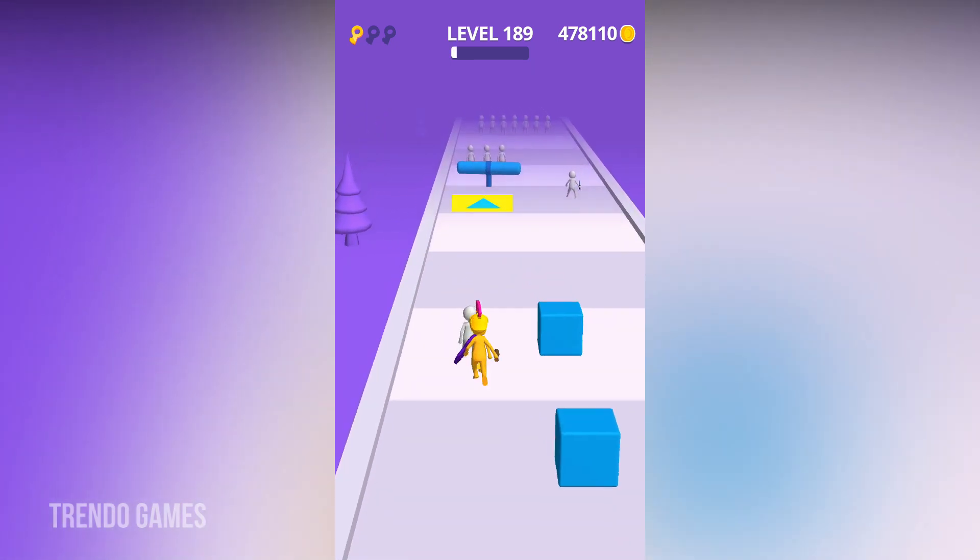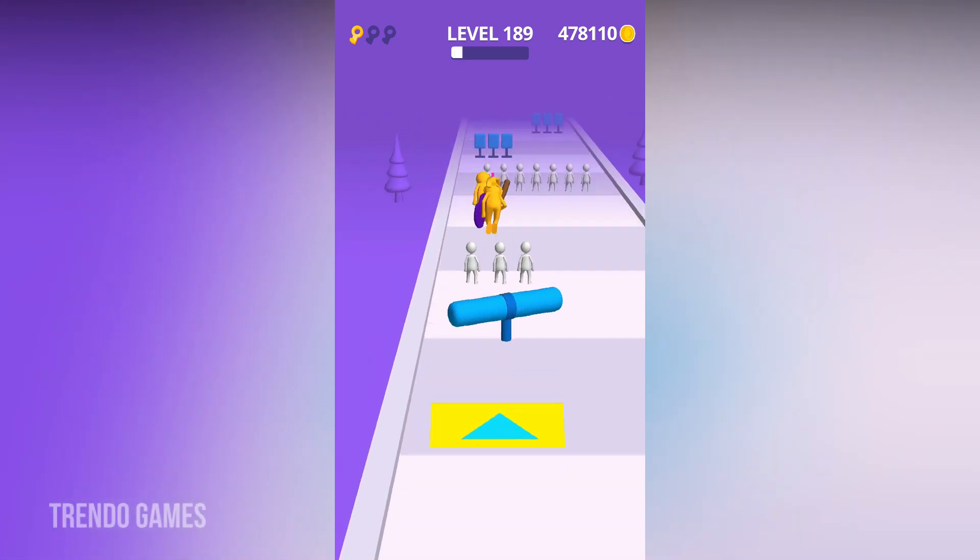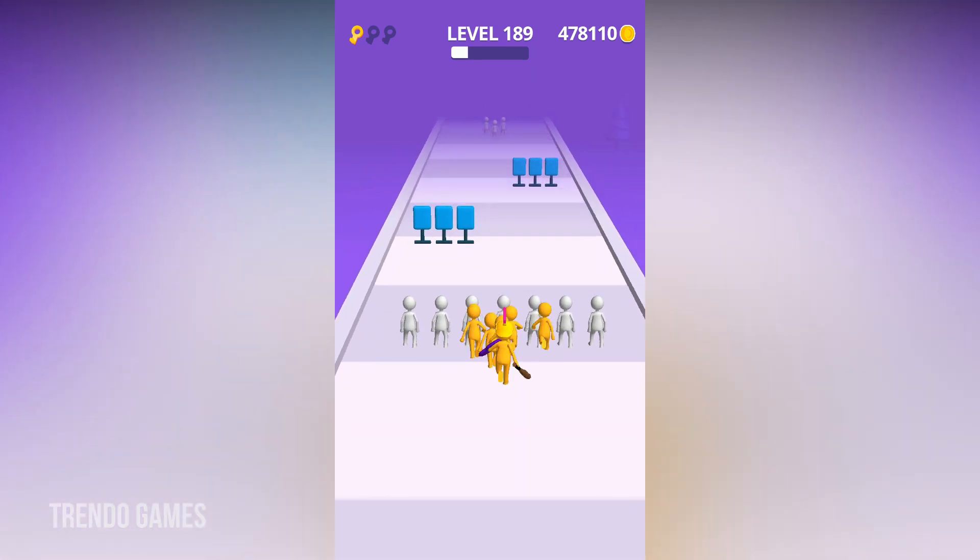Level 189 has started. When we touch the yellow color up-bar, the character will jump.